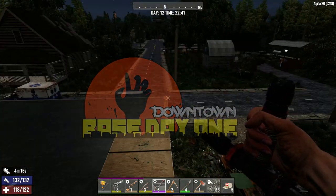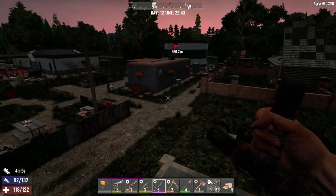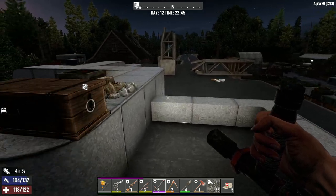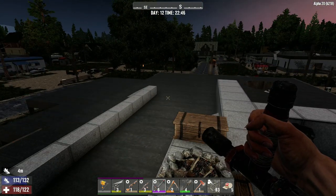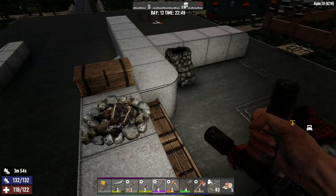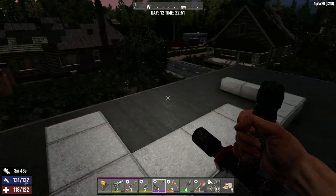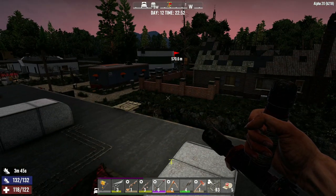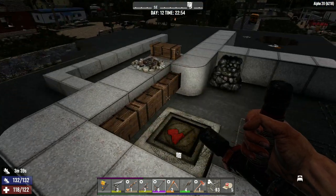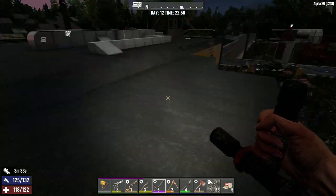Hey fellow survivors, welcome to another episode of Seven Days to Die, base day one on experimental Alpha 20. Last episode we ran around, did some quests, got some stuff done, looking for a wrench but didn't find one. This episode we're not going to be concentrating on quests too much — we're actually going to be trying to get a wrench, because I need to make a workbench. It's almost day 14 and we don't have a workbench.